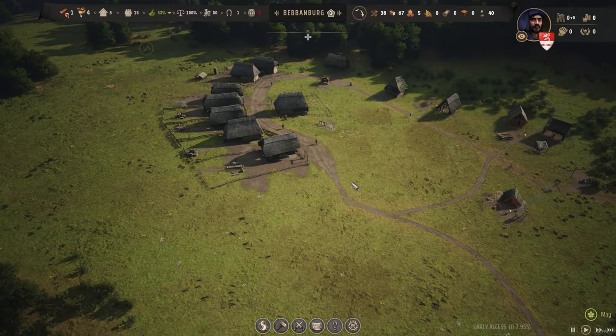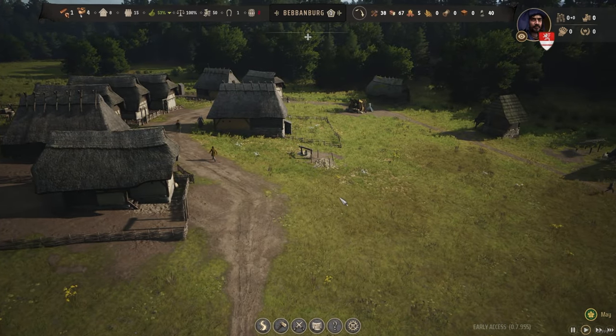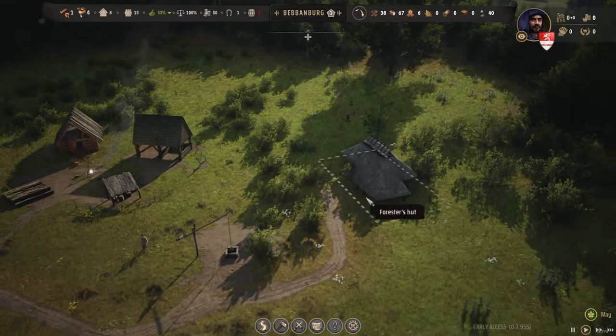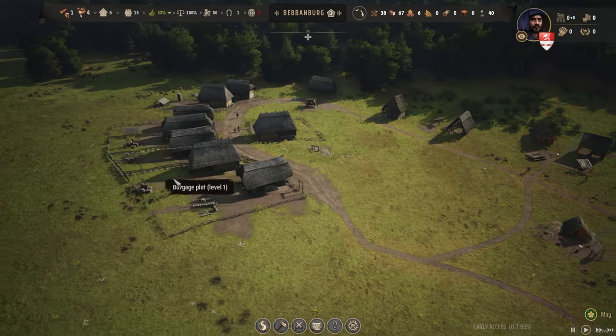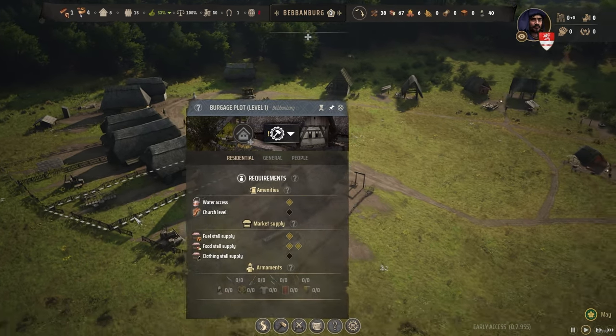Hello everyone and welcome back to Bebbenburg in part two of this Manor Lords playthrough. In part one we managed to get our little settlement up and running — we've got the very basics of everything set up. The last thing we did was get the woodcutter's lodge and the forester's hut up and running. But we are currently attempting to attract more families because we need more workers.